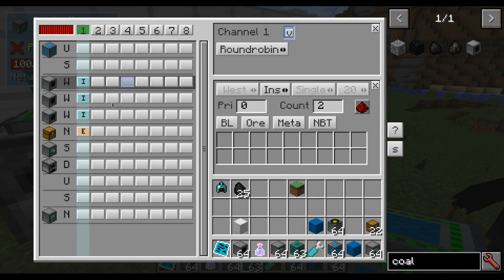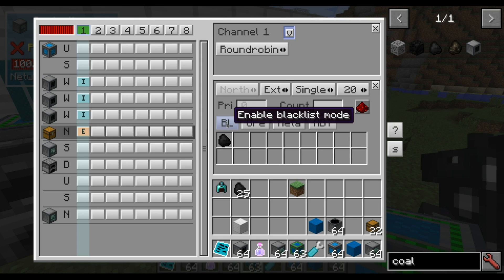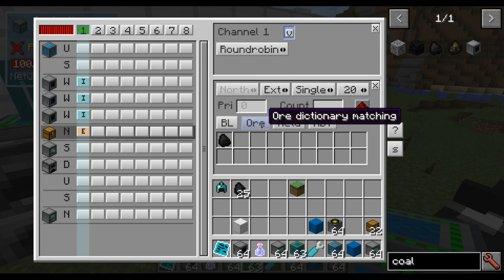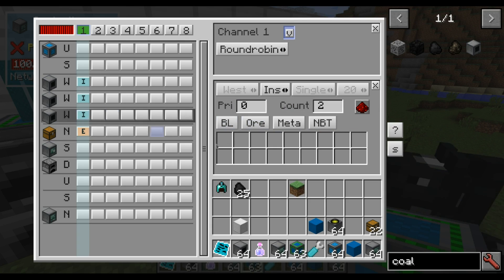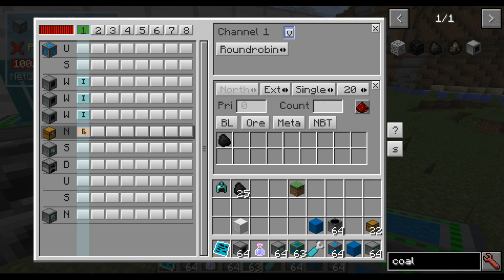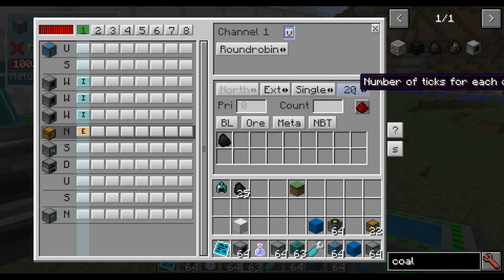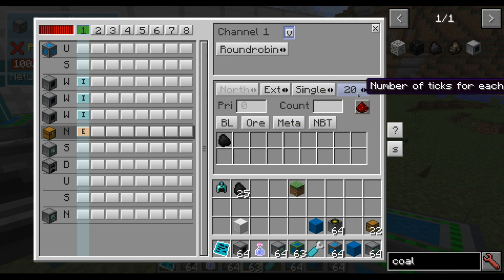There are a lot of options. For example you can filter, you can enable blacklist mode — so everything except coal — or dictionary matching for ores, metadata, NBT matching. This filter works both on the extracting side and on the insertion side. In this case we don't have to do that because there can only be coal on this channel. You can also specify single item or stack, and you can set the delay to make things slower.